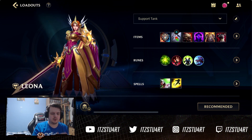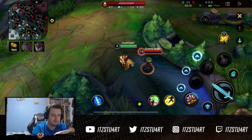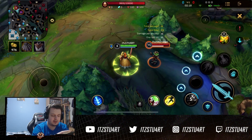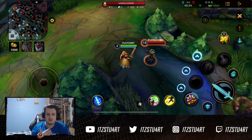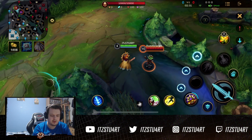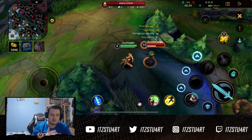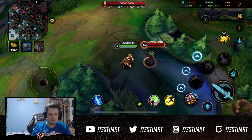First, Leona's passive is Sunlight — abilities apply Sunlight for 1.5 seconds, and other allied champions consume Sunlight when damaging enemies for a little bit of extra magic damage. Every time you use an ability on a champion, there's a Sunlight effect around them for a period of time. In that window, an ally can hit that champion to deal bonus damage. You can see the Sunlight goes out after a while, but you have a little bit of time to chain your abilities for extra damage.